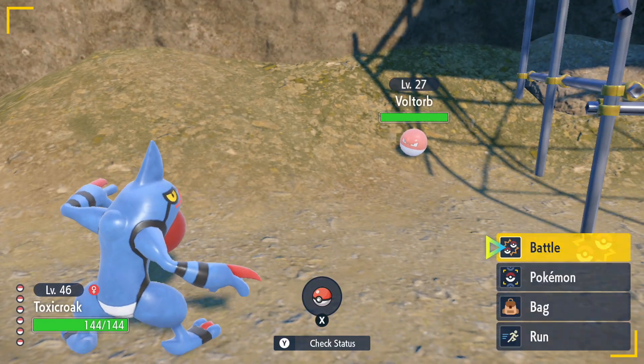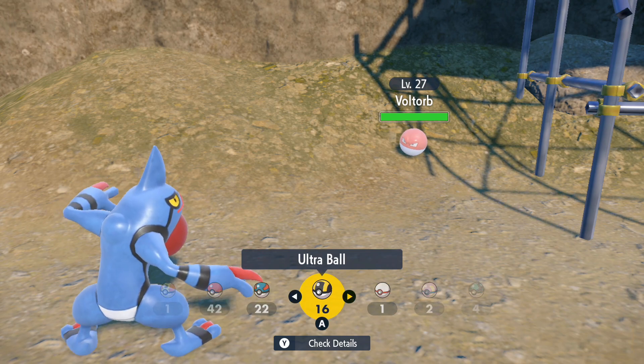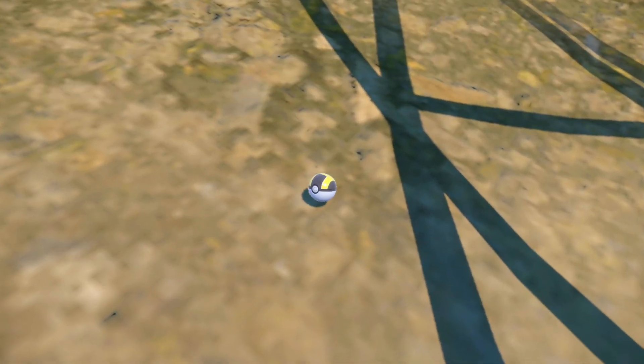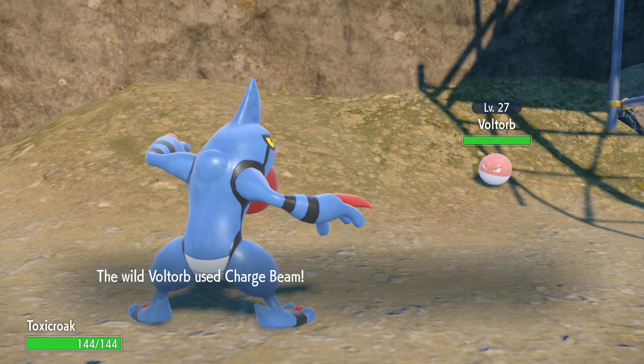I highly recommend Quick Balls for these, because they do like to blow themselves up. Let's see what I can get today — I don't think I have any Quick Balls, so let's chuck an Ultra Ball out here and see what happens. Either way, hopefully that helps you guys get your Voltorb. I'll catch this one in my own time.